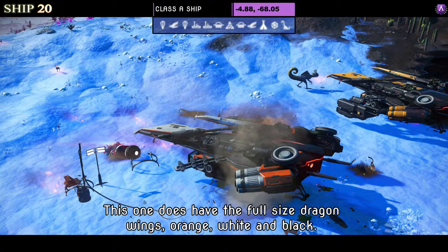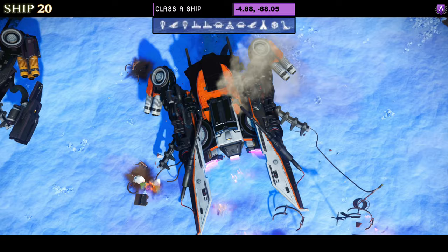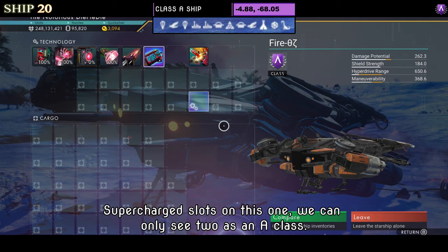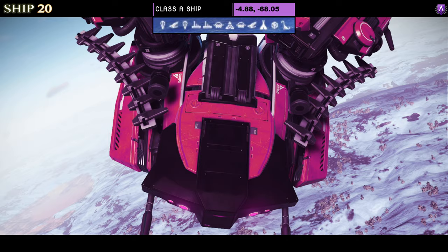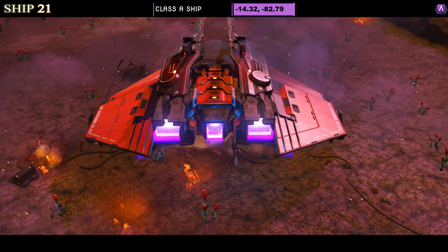Number twenty is another Class A dragonfly, and this one does have the full-size dragon wings — orange, white and black. No side wings as they cut off; the dragon wings are the primary wings on this one. Supercharged slots show only two as A class, both towards the middle. In flight you can see the full-size dragon wings at full width, which does appeal more. Not too sure about the actual shape of it though.